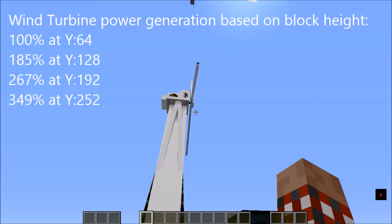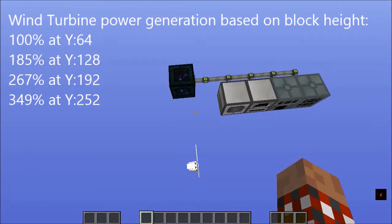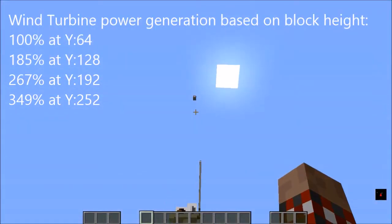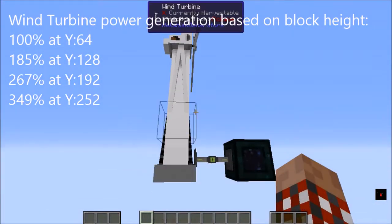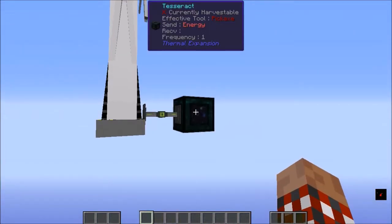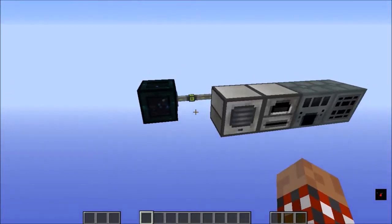At 192 blocks you're generating 267%, and at 252 — which is as high as you can build one of these turbines — you're generating almost 350% the power of doing it down at Y64. Just pillar up, put it up there, attach it to a tesseract, and you will have power for days.